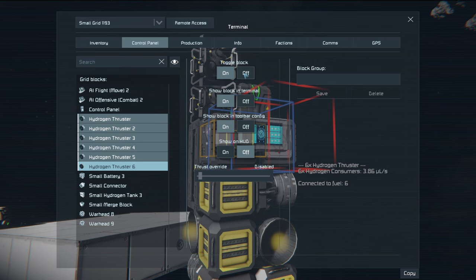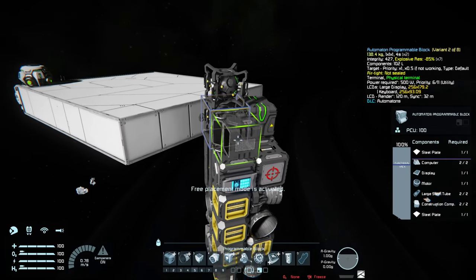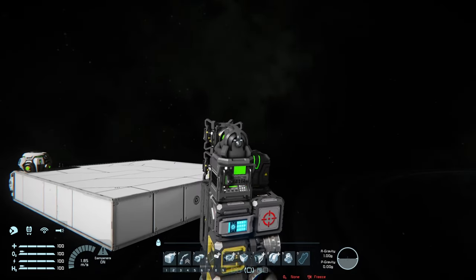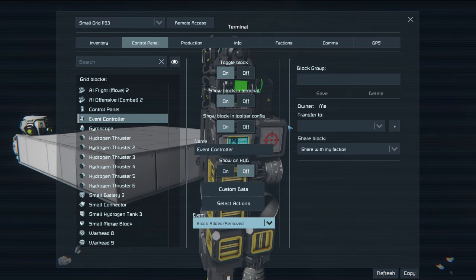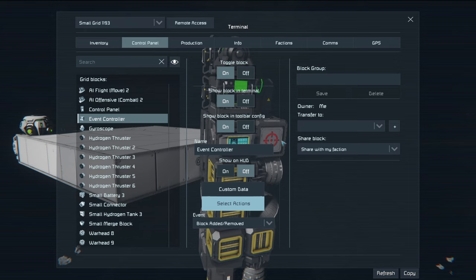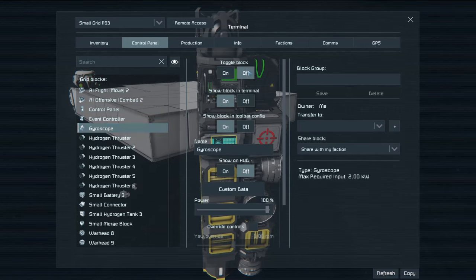We probably also want to turn off the hydrogen thrusters and set the tank to stockpile. Next up you want an event controller with a gyroscope on top of it. The reason the gyroscope should be on top is because this event controller will look for a block added/removed event. There's at least one block that gets added after the event controller, which is the gyroscope. So it immediately triggers and what it does is just lock the connector so that refueling can start. As soon as you print it, the connector locks automatically and refueling starts because the tank is set to stockpile. I'm also going to turn the gyro off because we don't need it until the missile actually launches.